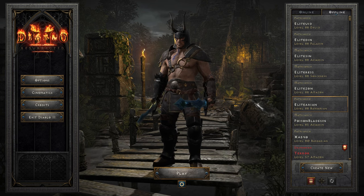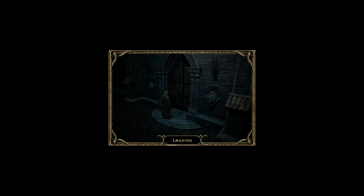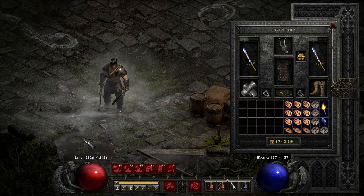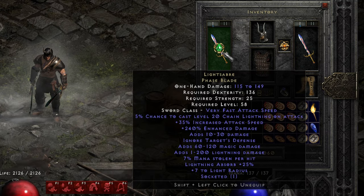Hi, I'm Mihata and the third character for the Elites series is the Barbarian. My Eletharian uses Dual Lightsaber in Phase Blade.